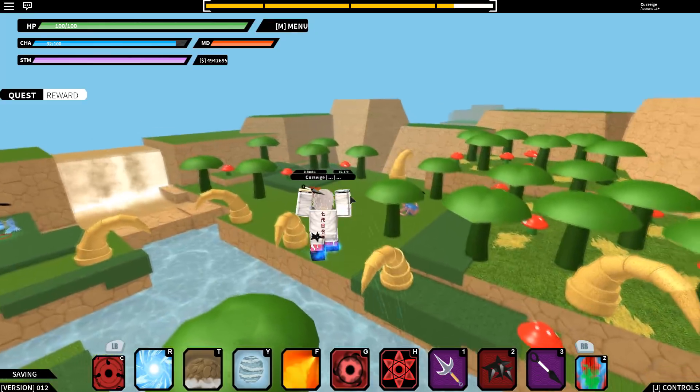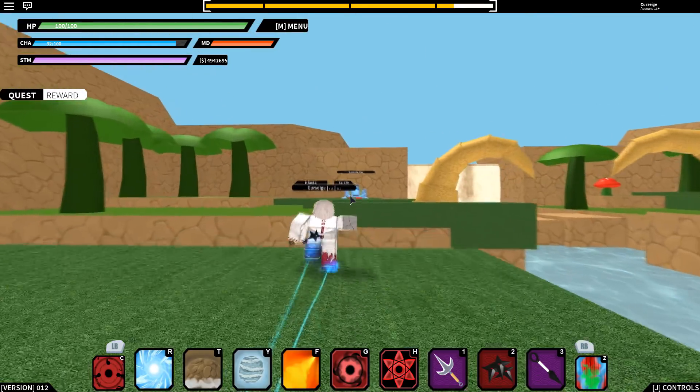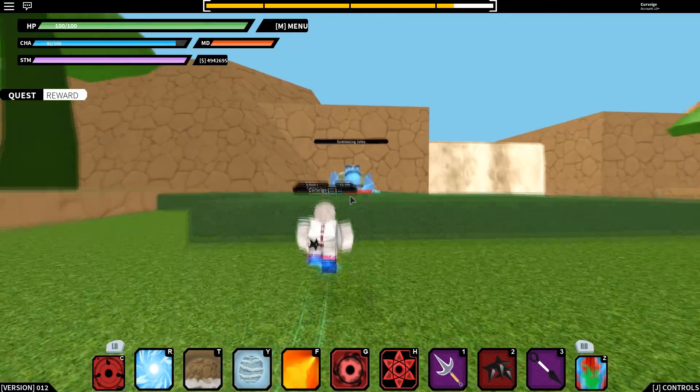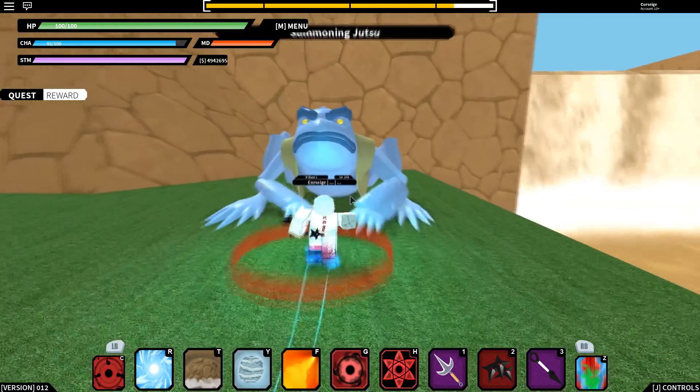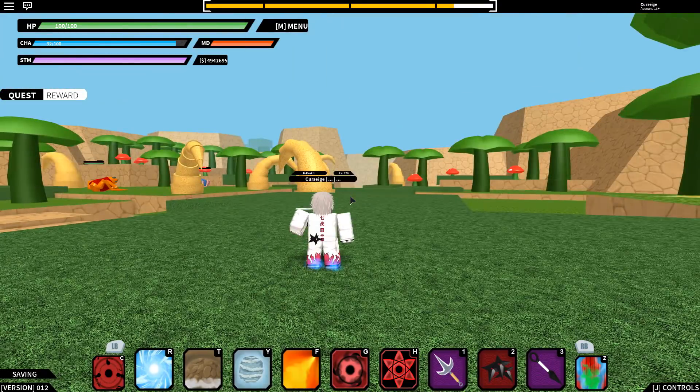Here's the frog place — there's two boss frogs, one red and one orange. This is where it spawns every one hour and twenty minutes. Just go up here and you get it — bam, you've got the frog scroll.